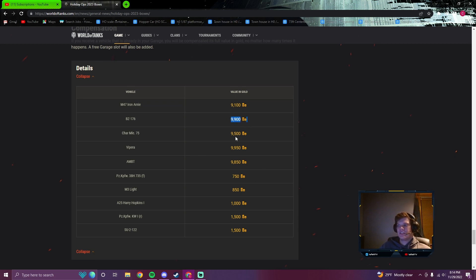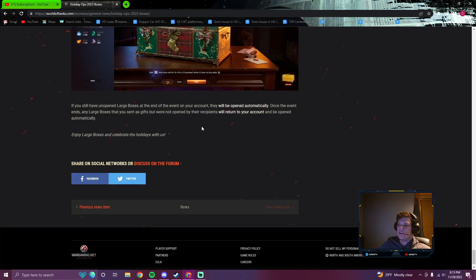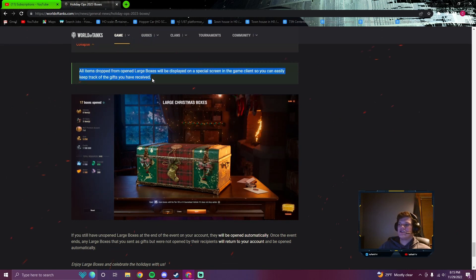You're going to get nearly 9,000 to 10,000 gold compensation for all the high-tier premiums, and $750,000 to $850,000 credits for the low-tier ones — not a lot of credits for the low-tier. They've also changed the UI so you can easily keep track of everything you've received, which is going to be useful for making a video about it — as long as I don't hit reset, it'll show me everything, I can write it all down, calculate how much I get per box, and tell you whether I think they're worth it. But again, they're not worth it if you're only going for the tank.